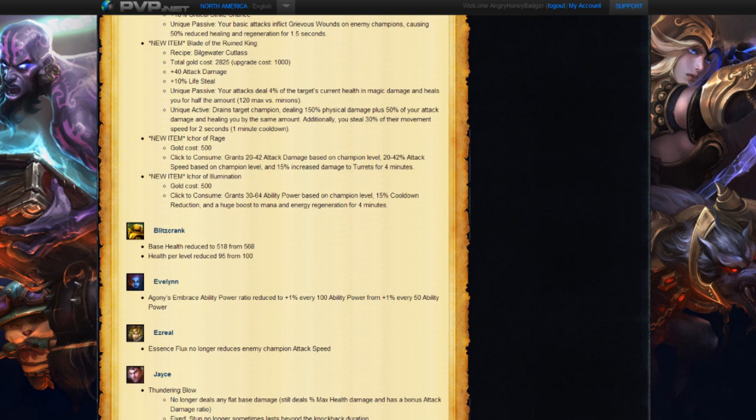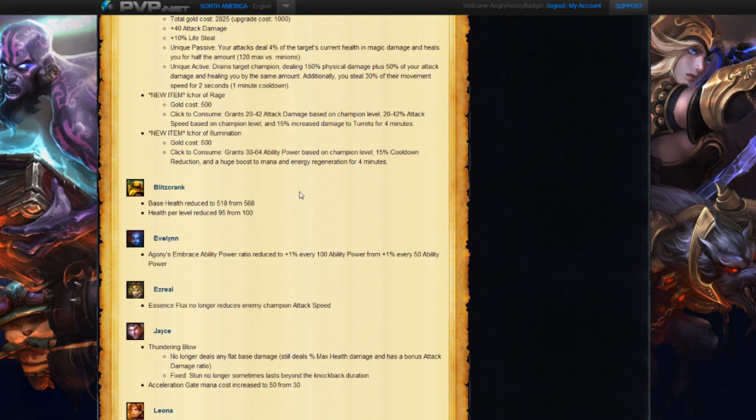We're going to move on now to the champion changes. So we have Blitzcrank — his base health is being reduced to 518 from 568, and the health per level is going to be reduced as well by 5. Not huge changes, but definitely going to be affecting him early game. Something to pay attention to with Blitzcrank, but he's pretty strong right now.